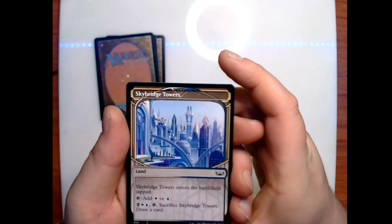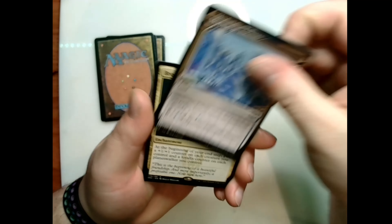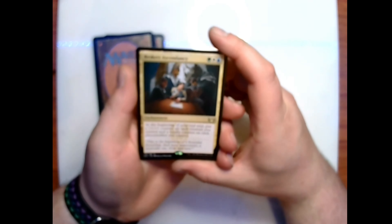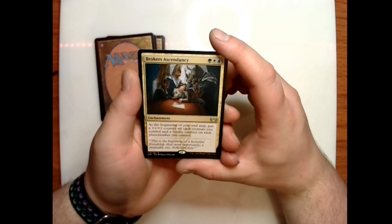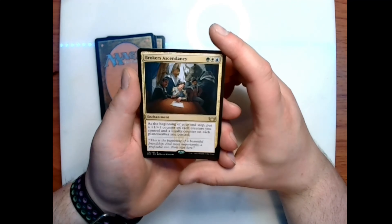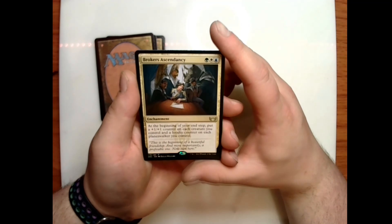Skybridge Towers — another biome for white and blue. Our rare today is Brokers' Ascendancy: green-white-blue enchantment — at the beginning of your end step, put a +1/+1 counter on each creature you control and a loyalty counter on each planeswalker you control. Flavor text: 'This is the beginning of a beautiful friendship, and more importantly, a profitable one. Now sign here.'